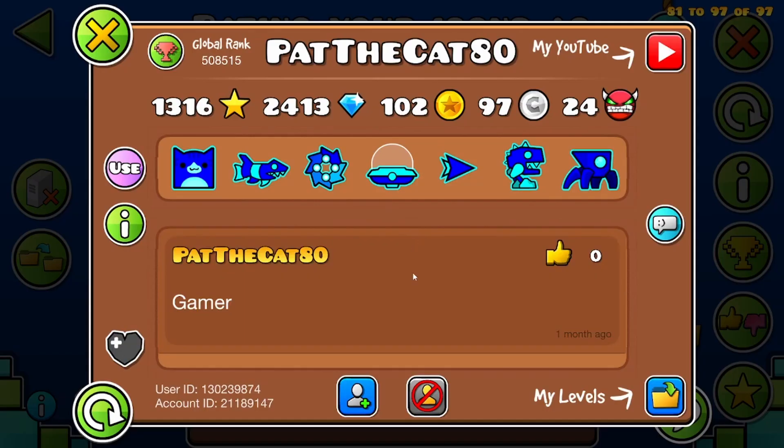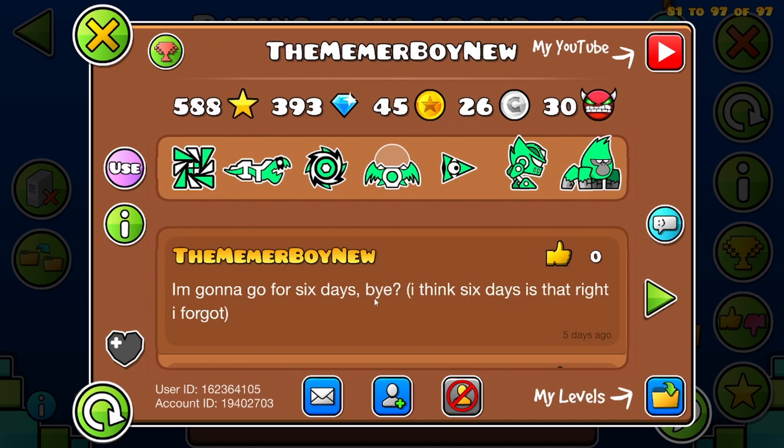Next we have Pat the Cat 80 — cat icons. Next we have Meemer Boy Nude. These are also pretty generic icons, not gonna lie. Except that ship — that ship is weird. I'll give you a 4.